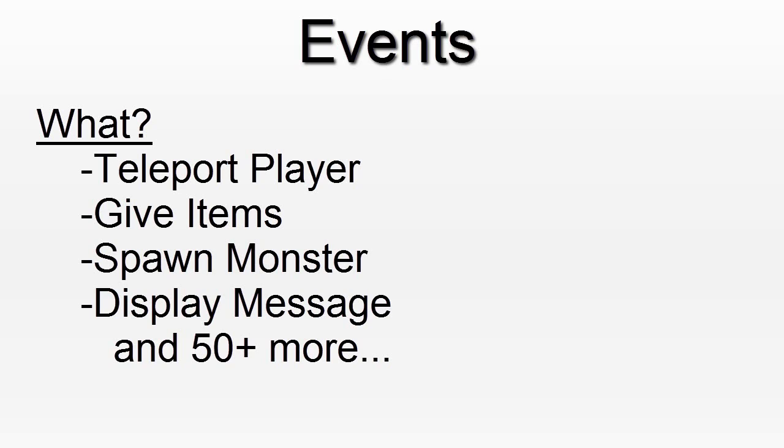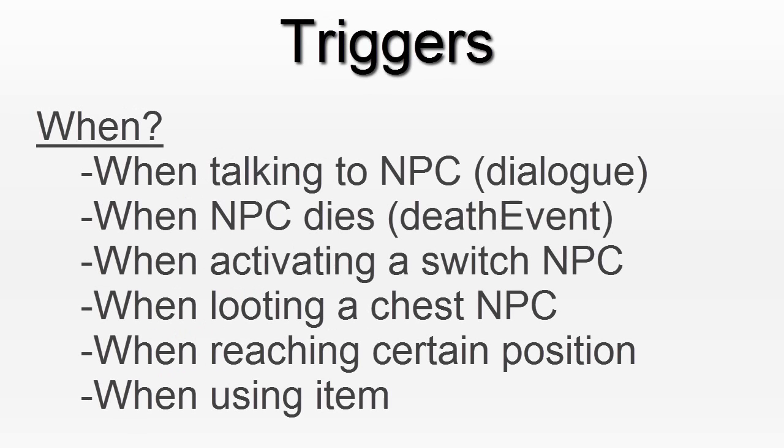Having events is great, but you also need to tell the game engine when to trigger those events. That's where the trigger comes in. There are many different types of triggers, but the main ones are talking with an NPC, killing an NPC, using an item, and reaching a certain position on the screen. Most of the time the trigger will be linked with an NPC, also known as an actor in Reigning Chain.